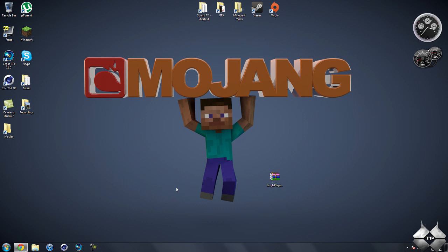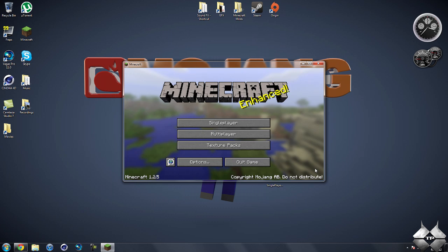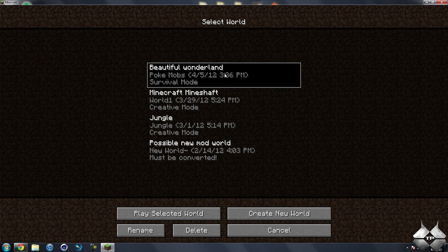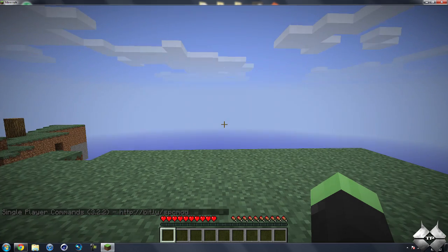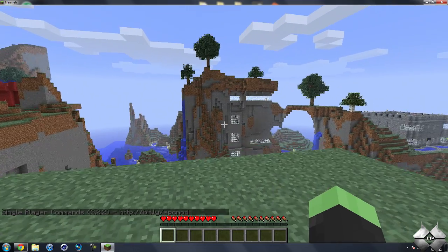What's up everybody, TaktBugger7 here, back into the Minecraft Mod Tutorial. Today's mod tutorial will be on the single player command mod, and what this mod does is it adds a command prompt to Minecraft which will allow you to do all the commands from a multiplayer server in the single player world. This does add far more commands than you would have in a normal server — there's about a hundred, so it's pretty much like having over a hundred mods in one mod.